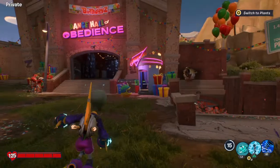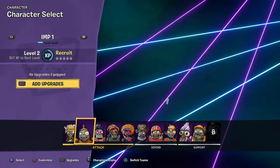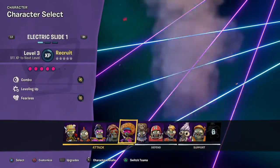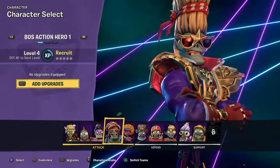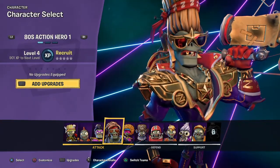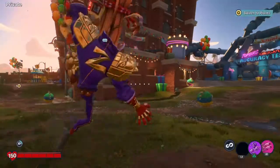First you go to the closet, press square, and you can choose which person you want. Let's say I was in Super Brains or 8-0-S-A-X-Hero-1 — I'm him.